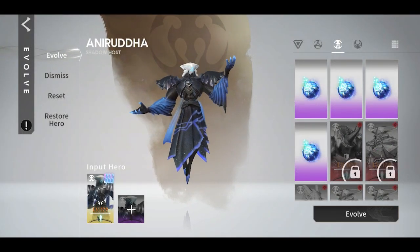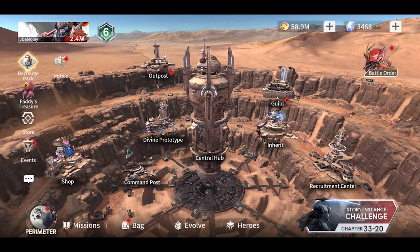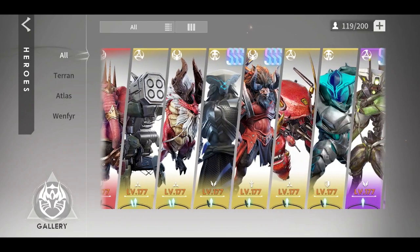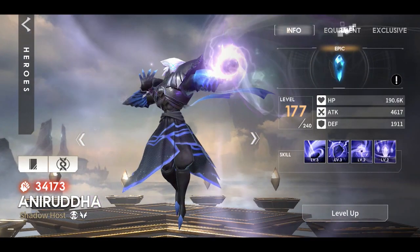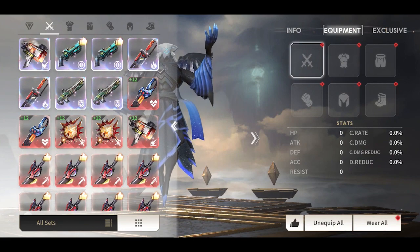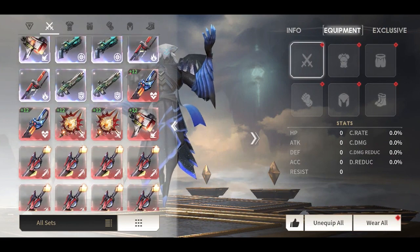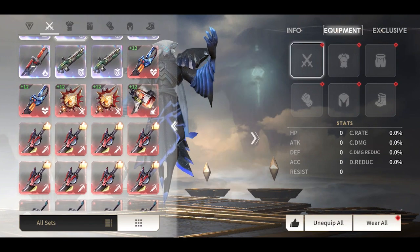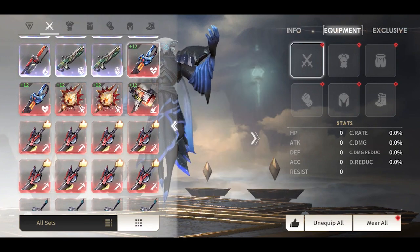Hello folks, it's Gameplay Horizon here, and welcome back to my mini vlog about Eternal Evolution. Some maps in the story mode are quite hard to pass, so I discovered that you can use some heroes that are actually effective in clearing chapters. I will be using Anaruda, which is also known as the Shadow Host.